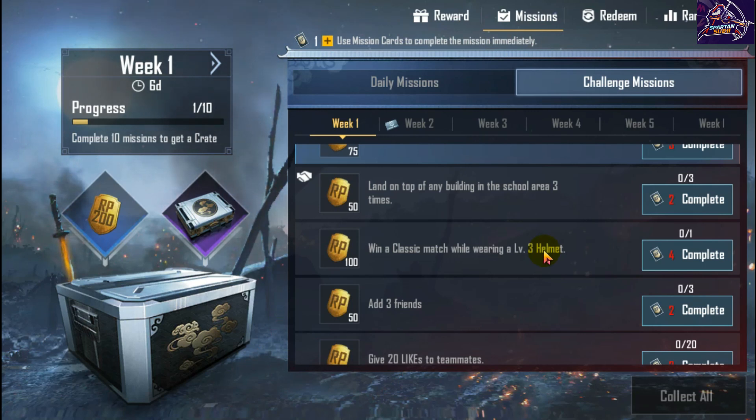Make sure that if you win a match, you have a level 3 helmet — you can find one from loot randomly. Also, if you are in a squad and you die first and your friend gets the chicken dinner, this mission will not complete. So make sure you stay alive until the end and have a level 3 helmet when the chicken dinner screen appears.